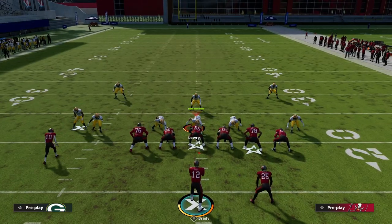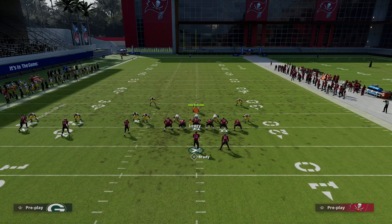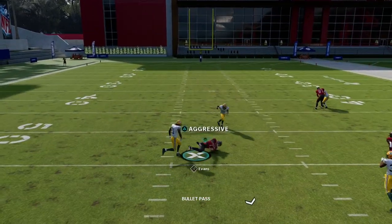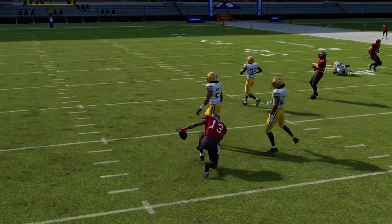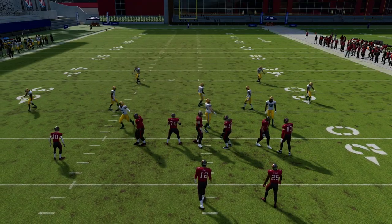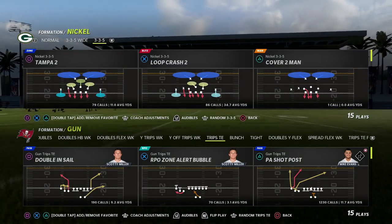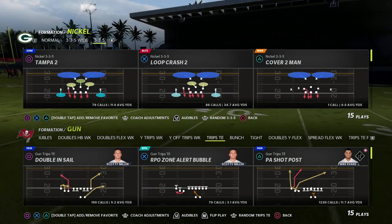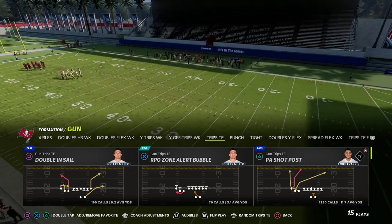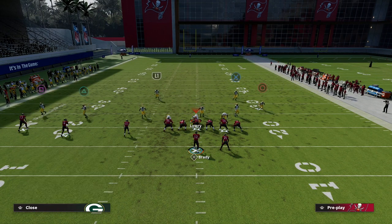The main times I get catch-tackled with the skinny post is when I throw it too late — you want to throw it right on the cut in man-to-man. Now there's a newer way a lot of pro players have been talking about for defending trips: they go man-to-man with a guy in an inside quarter.